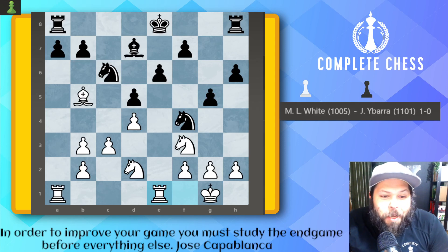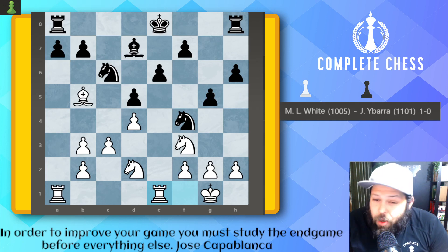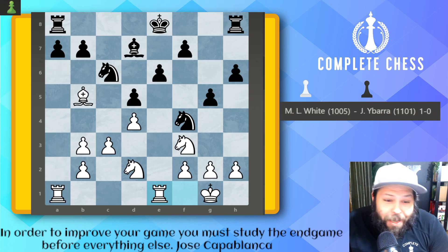Hello, Chess family. It's me, National Master Jesse James, and today we're looking at five games from Mitchell White. He was able to win the under-1200 section, the Novi section, in our Turkey Shoot 2023. He has some very nice games, so we're going to be looking at the highlights.